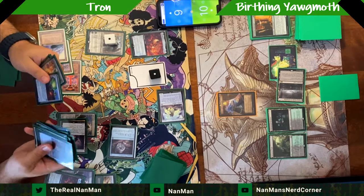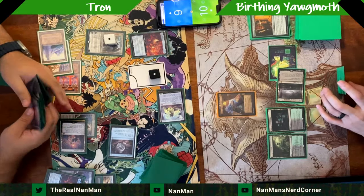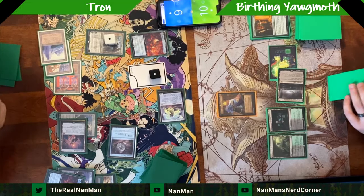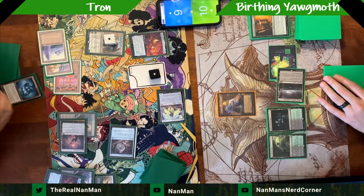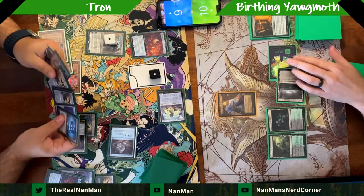Now we get a glimpse at the sideboard — you can see some redundancy within the list: two of here, three of there. Debating about the Walking Ballista. There's Liquid Metal Coating here — we're not under the gun right now.